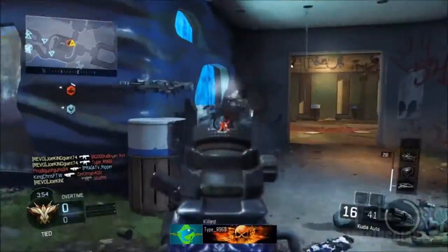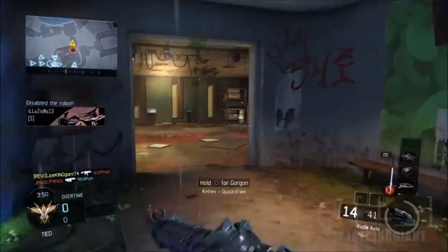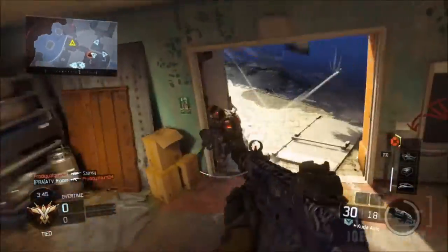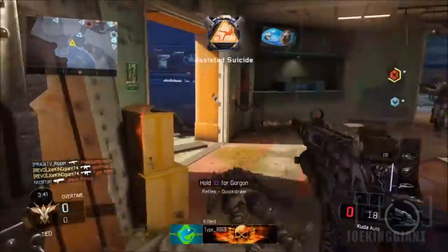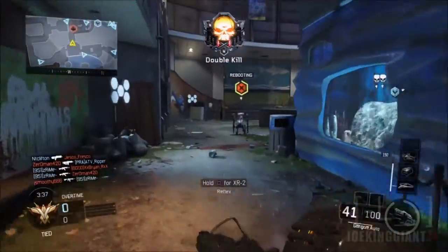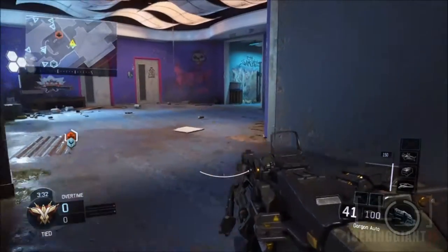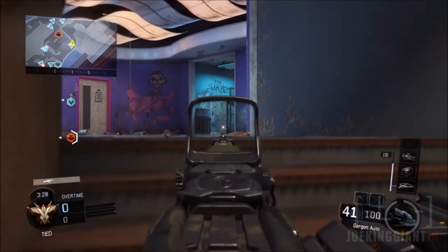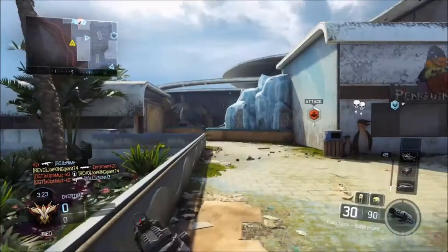The game mode is called Safeguard. I did not know what to expect because I didn't play it on the beta, so I stepped into it not knowing what was going on. It turns out you just have to transfer a robot from one side of the map to the other. That kind of sucks though, because in Ground War they replaced Kill Confirmed with Safeguard. Kill Confirmed was way more chaotic — with Safeguard you have to stand next to the robot in order for it to move.